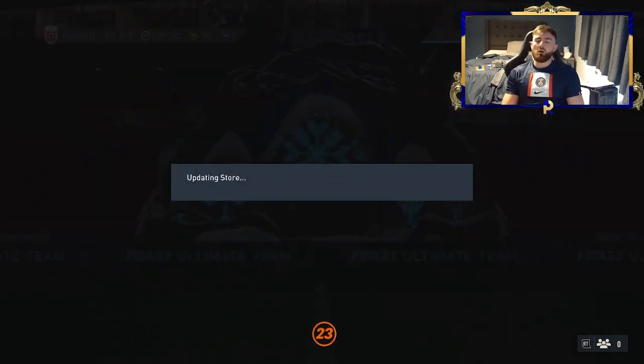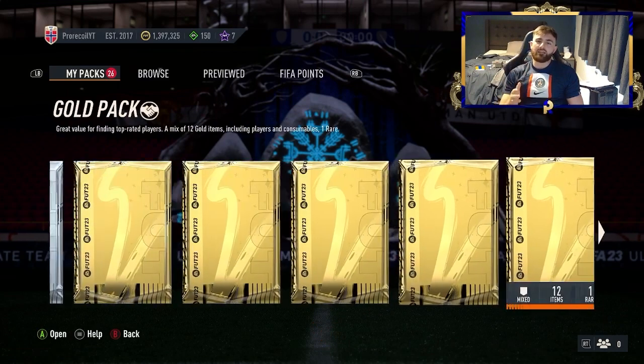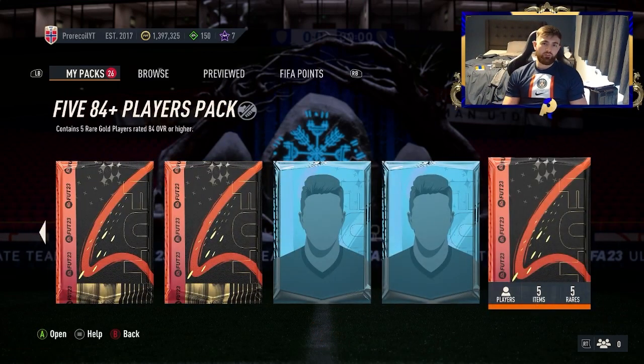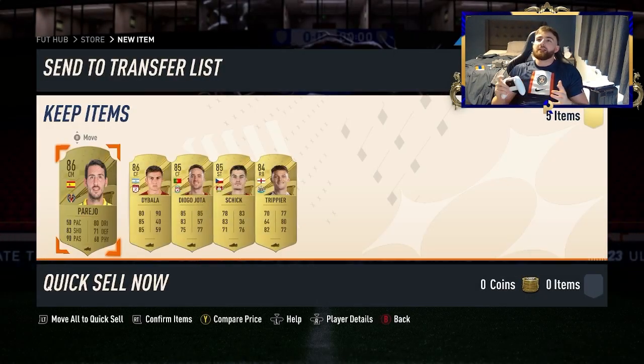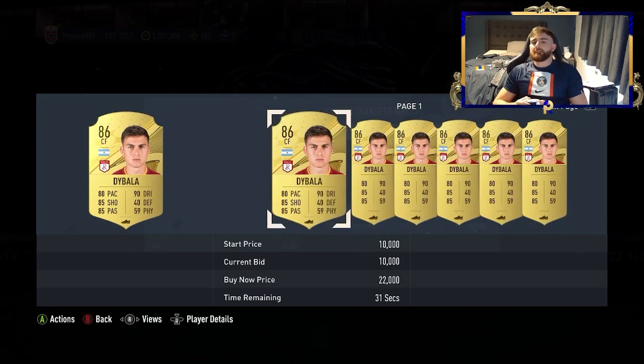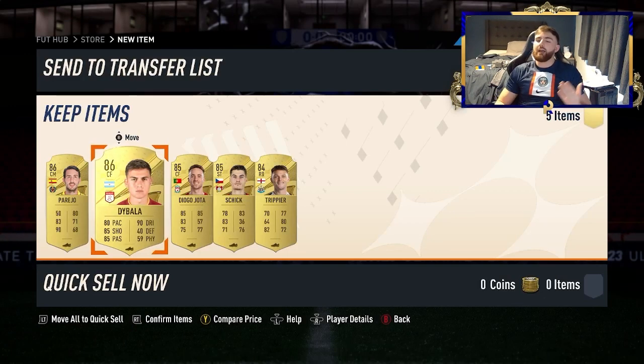Now once you have done that, you'll take yourself to the market and begin your trading. But what we're going to do first of all is open a 5x84 players pack. If we get a player worth over 100,000 coins from any of the teams that are out right now, I will add an extra copy to the EAFC giveaway. EA really don't want you guys to be winning — they gave us Diabala, who is worth 10 times lower than what you would have needed. So blame EA, they could have given you a free game but they decided not to.